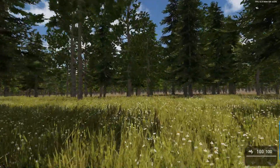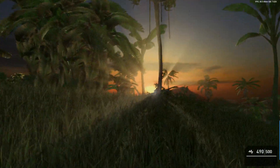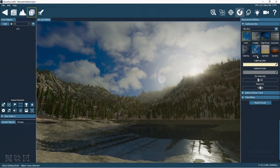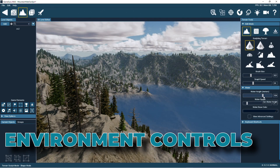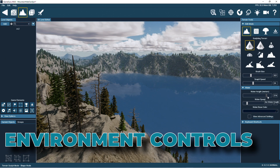GameGuru Max lets you create visually stunning and physically accurate game levels. You'll find easy-to-use controls that let you customize the terrain, lighting, sky, water, trees, vegetation, and much more.